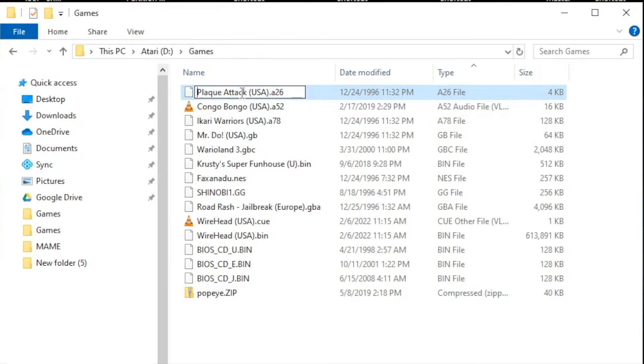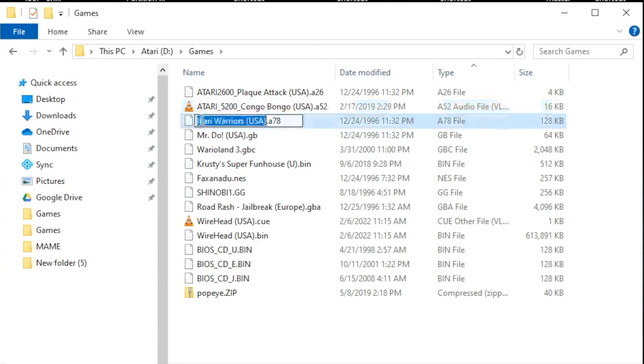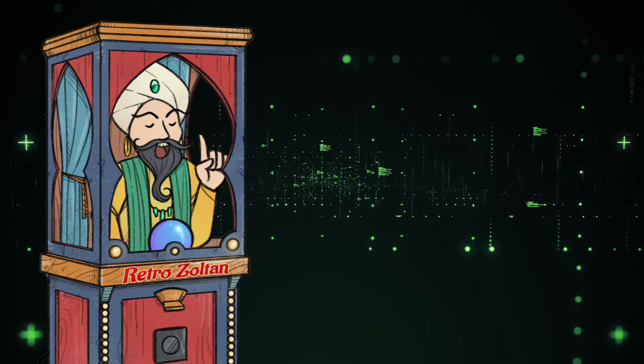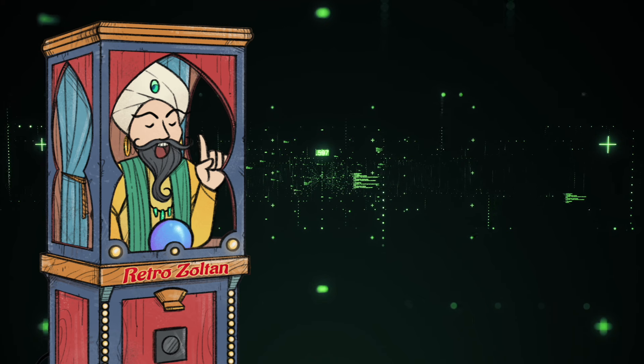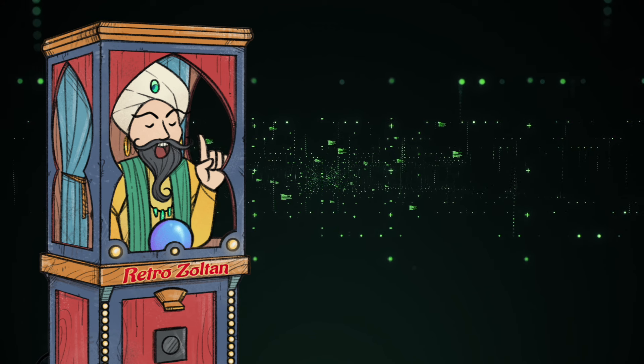With version 1.2, trying to organize your system into folders is going to be a problem — it doesn't recognize them. It will only read what's in the root of the Games folder. With more games, it gets messy, so I highly suggest renaming your games with a prefix you'll recognize, something like 'Atari2600_', 'GB_', or 'NES_' before the game names. For huge lists, use a multiple file renamer. Remember to leave MAME games named as they are — the file names are important to the emulator.